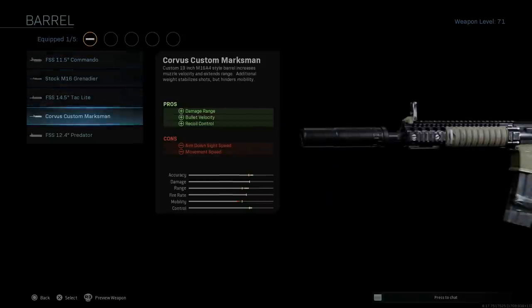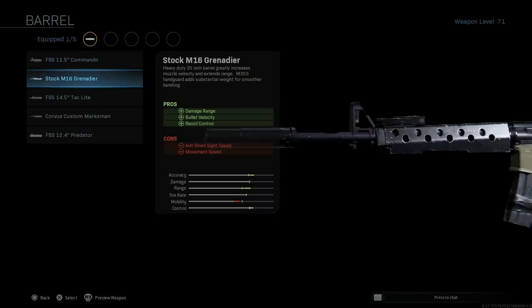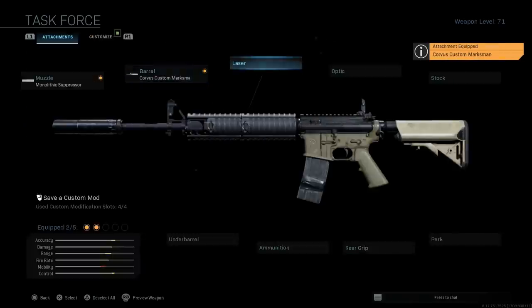For the barrel, we want the Corvus Custom Marksman barrel, giving us that 19-inch M16A4-style barrel. The pros are damage at range, bullet velocity, and recoil control; the cons are ADS speed and movement speed. In real life the SR-25 barrel is 610mm or 24 inches, but we don't have that option. The next best is the heavy-duty stock, but I don't like how it looks cosmetically, so we're going with the Corvus Custom Marksman.